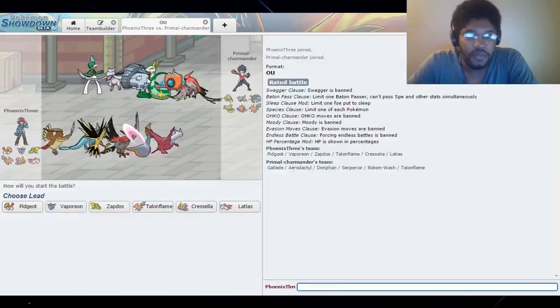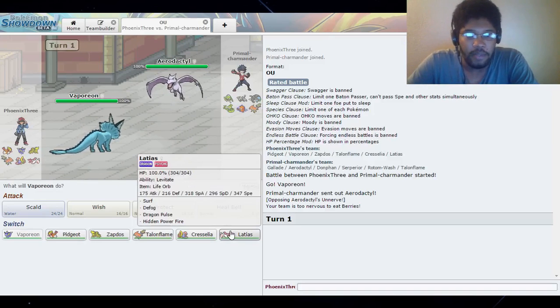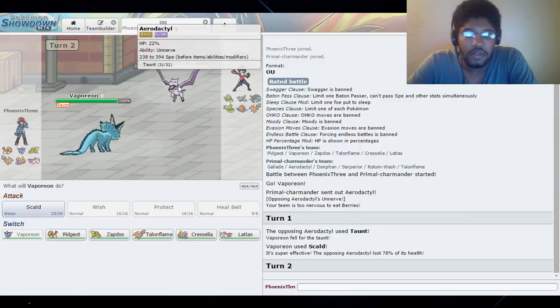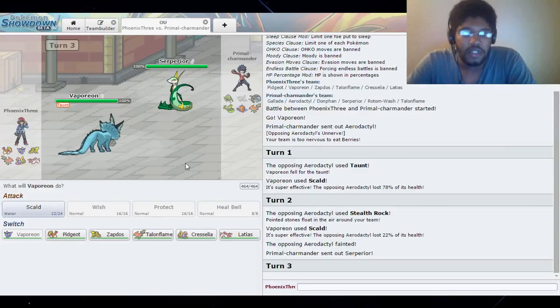I'd rather have the HP. I'm going to try that right now - I'll take the EVs out and run an Attack-beneficial nature for Special Defense. Alright, leading with Vaporeon expecting Donphan or Aerodactyl. I've got my defogger so I can clear rocks if needed. We're going to Scald here - okay, no Stealth Rocks, that's fine. Hmm, is this thing Life Orb or something? Could potentially be a banded Serperior.